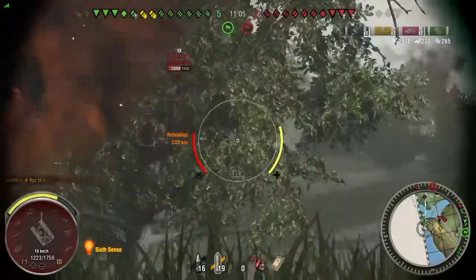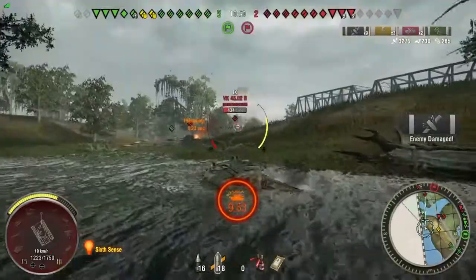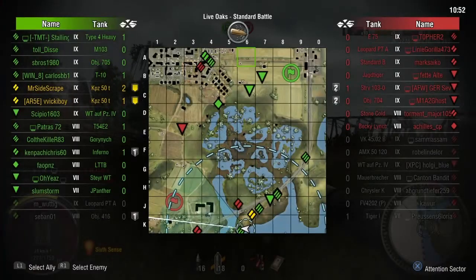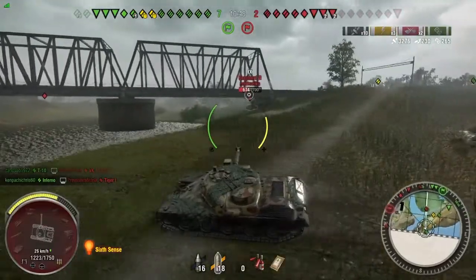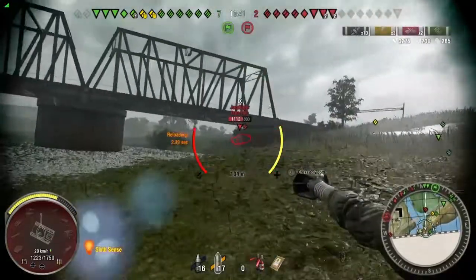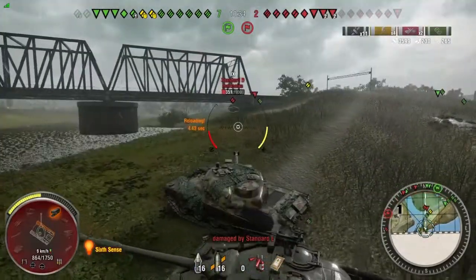We'll have to back up because a VKB comes over the train tracks there, and I might have to pen him on the move. Aim for the lower plate. I'm going to try not to drown myself, because that'll be embarrassing. Our team actually finishes him off, so now I can go back to dealing with the Jagdtiger. I've still got HEAT loaded — I don't need it though. I fire one more shot that actually bounces off his upper plate, at the part where the upper plate and the superstructure meet. Now I've loaded back to standard rounds.